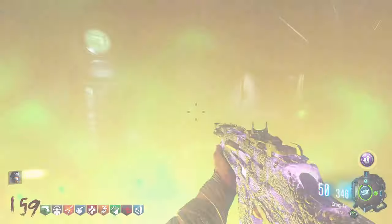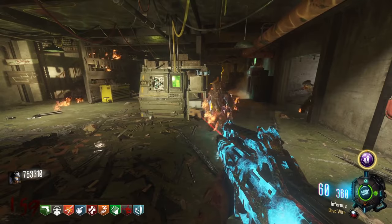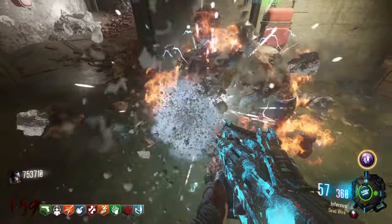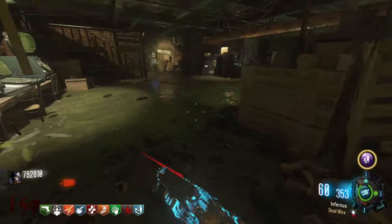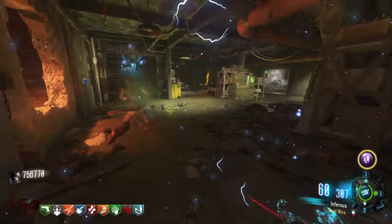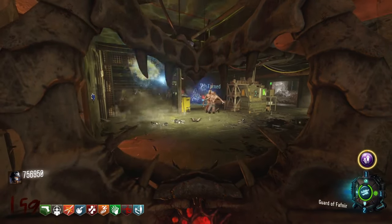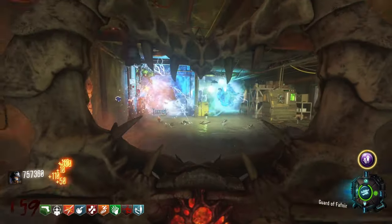That is until round 159, where for some reason if any zombies get zapped by a Valkyrie, or if you blow a Valkyrie up next to a zombie and make it electrified, that zombie is going to become invincible. Not even the nuke can kill them, but the Dead Wire on your Vespa will be able to kill them, so keep that in mind. However, if you turn a regular zombie and then get a Valkyrie to electrify it — by zapping it with its arms or blowing one up beside the turned zombie — it's going to make him electrified and invincible, meaning that turned zombie is never going to go away.